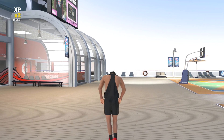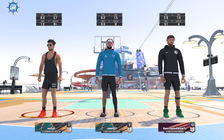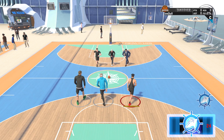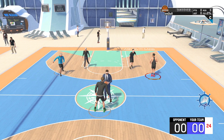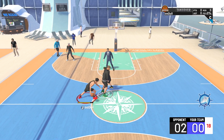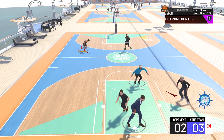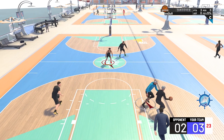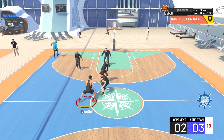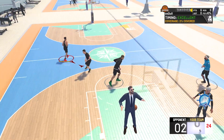Before anything, I want you to see what build I'll be using — a playmaking shot creator, basically the build I showed in my top five best builds video uploaded yesterday. Keep in mind that in this gameplay I'm an 88 overall, I don't have very many badges: Hall of Fame Hot Zone Hunter, Silver Chef, and Bronze Green Machine — seven total shooting badges and nine total playmaking badges.